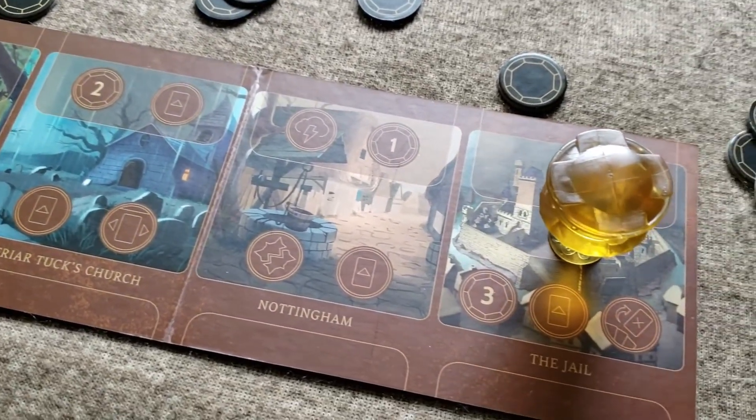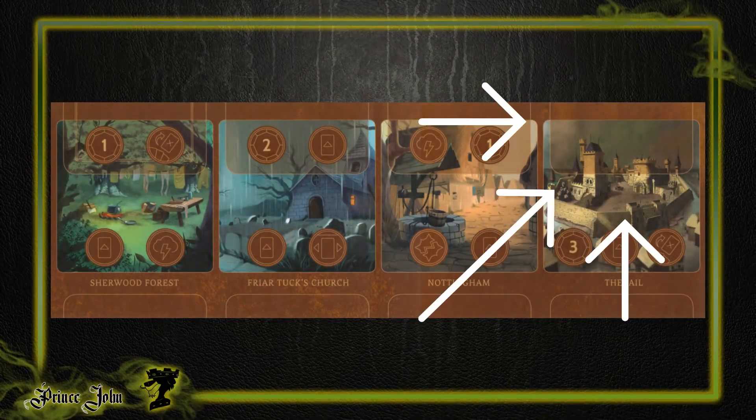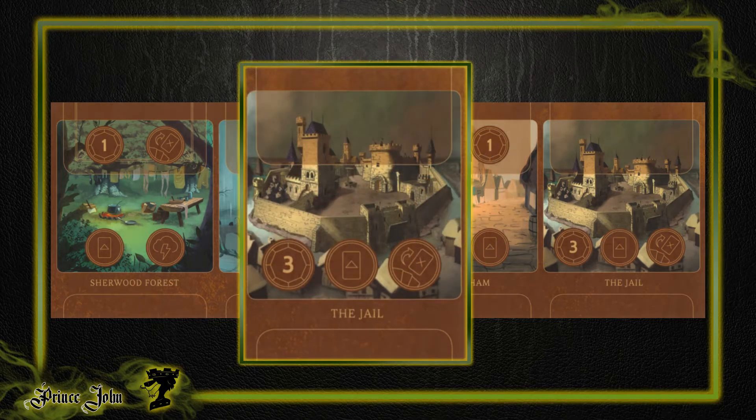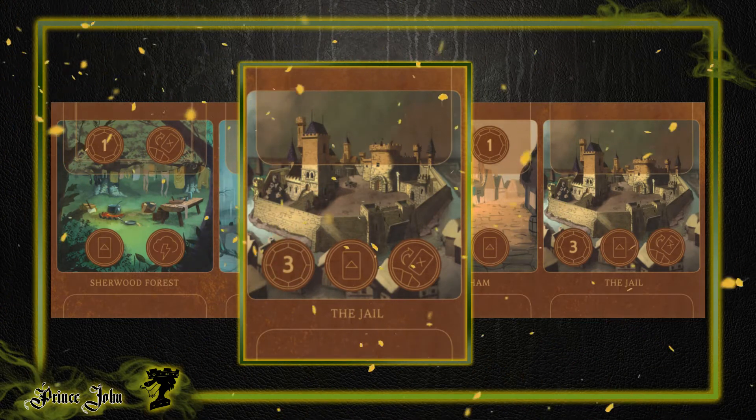You'll notice right away that the Jail does not have any actions across the top of its location. This will come in handy when dealing with heroes fated to the board. Even if a hero is played to the Jail, you'll have three actions to use, including gaining three power. This makes this location a priority to visit every other turn for a quick bump in power.